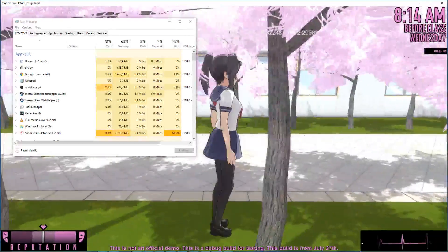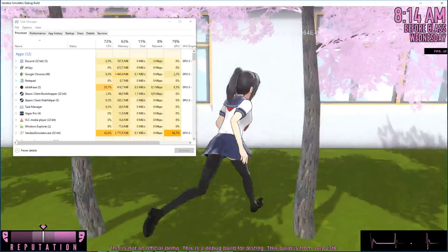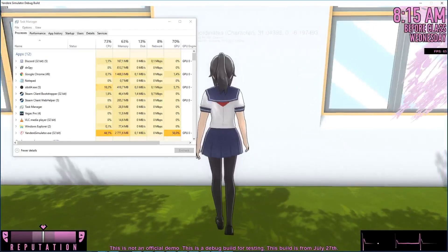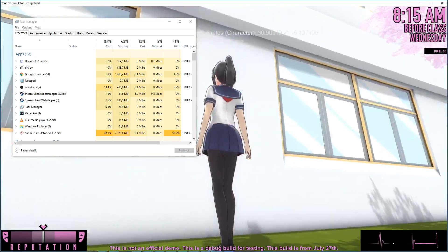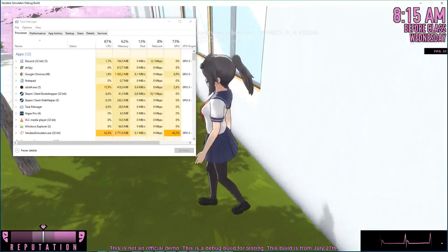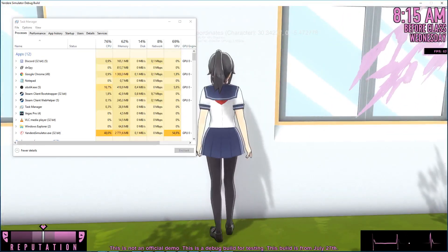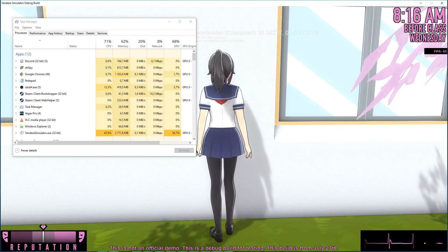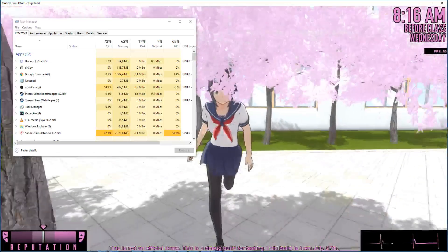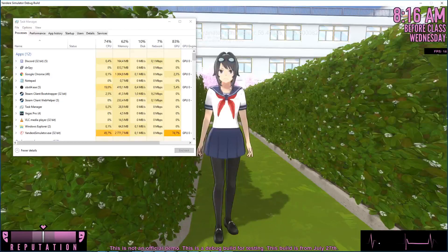Let's analyze why the performance is such shit in this game. I'm getting 60-something frames per second just staring at a wall where the school isn't being rendered. Look at my GPU usage — 50%. Now let me go back a few steps, and now I'm getting 13 frames. The GPU usage just spiked up by 25%, so it's at 75% now.